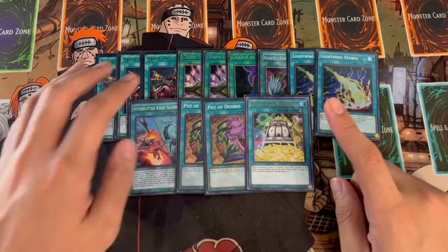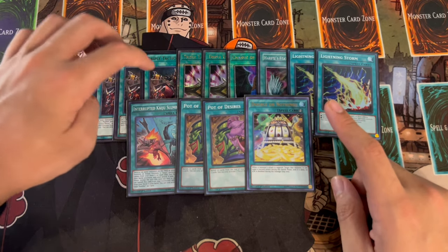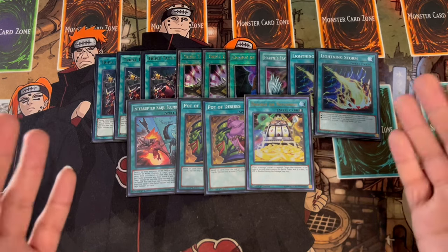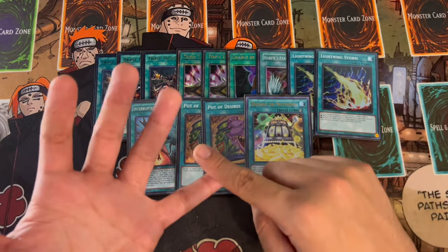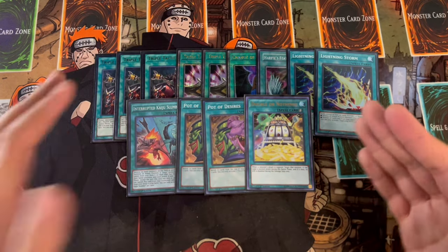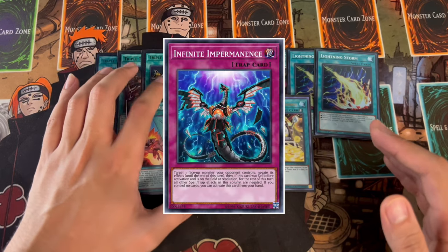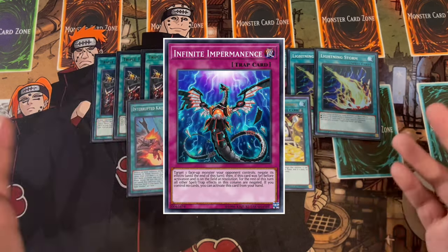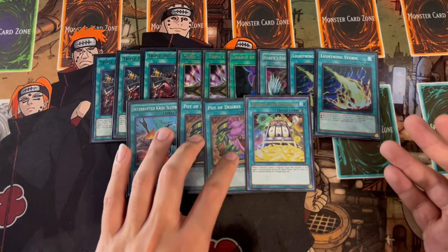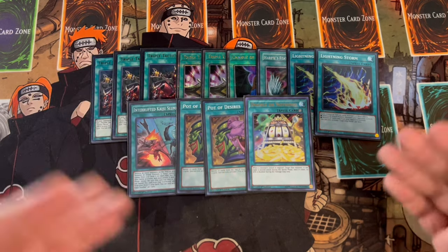I also want to mention, I know Thrust is a little bit more pricey. If you guys can't get your hands on Thrust, it's fine. We're not playing Imperm in this build. Imperm is one of the most powerful cards because it's a hand trap but also a board breaker. However, if you don't have access to Thrust, you can play Imperm here instead and it's still perfectly fine. Thrust is one of those cards that just makes the consistency a little bit better, but even without it this deck is still perfectly powerful.